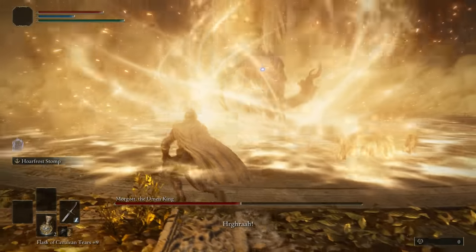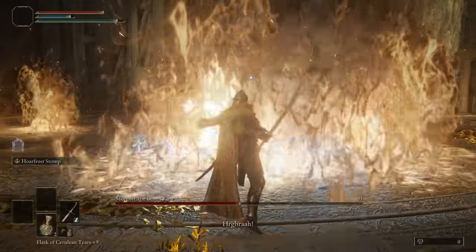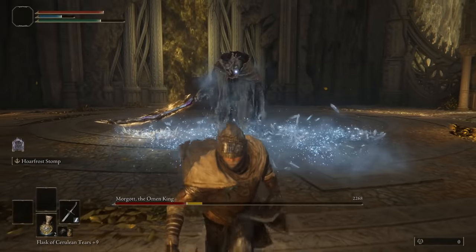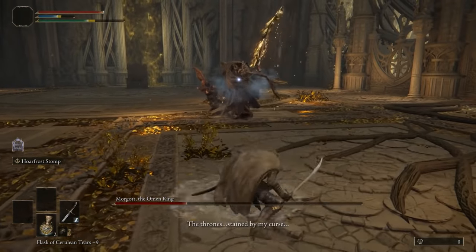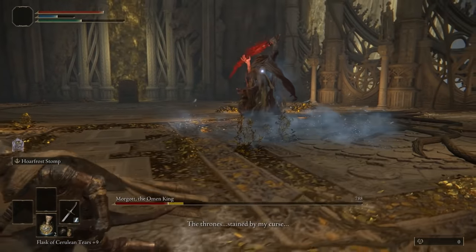Back off so you don't get caught in the boss's second phase transformation, and replenish your FP while you have the chance. It's now just a case of not getting too close to him and picking your openings to use the Frost skill until the rest of his health is gone.